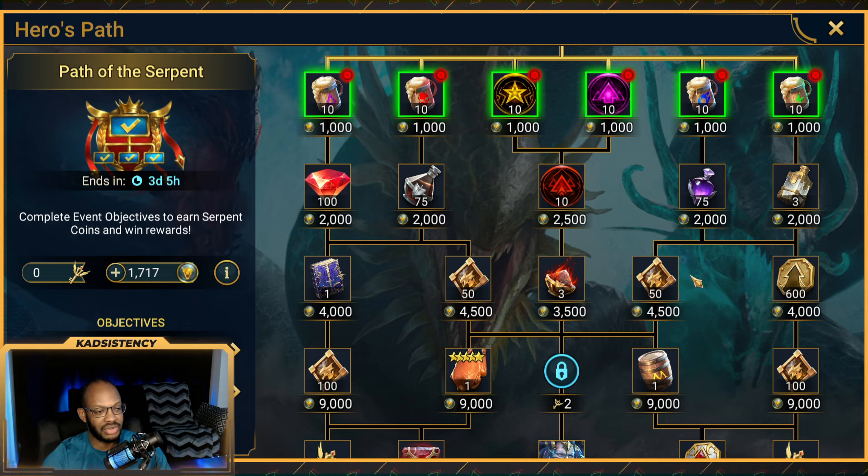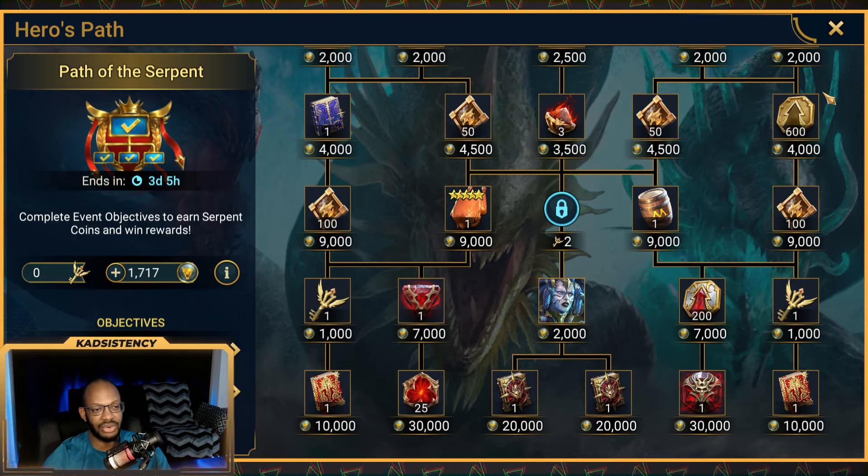Getting all 300 Titan points means coming down the left and right-hand sides independently — the 50 node, 100 node, 50 node, 100 node — for a grand total of 41,000 points. If you just wanted the Legendary Tome at the most affordable rate, coming down just the left or right-hand side requires 27,000 points total, which is only 10,000 points for that side. And you'd also get 100 Titan points along the way as a side benefit.